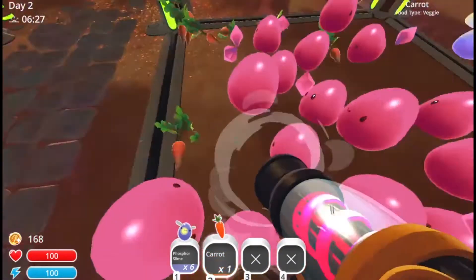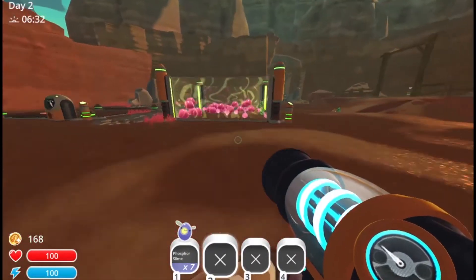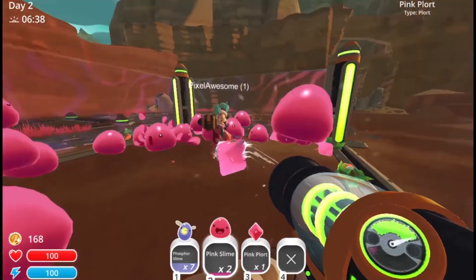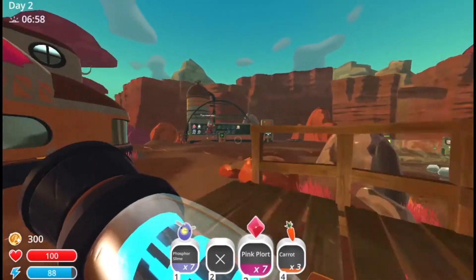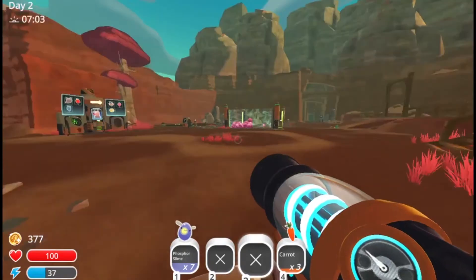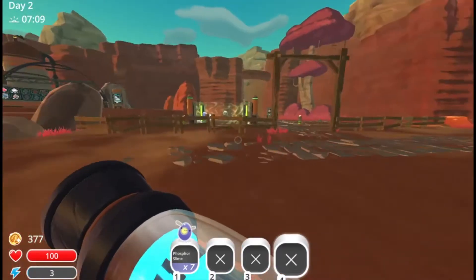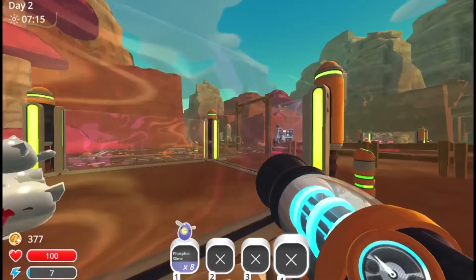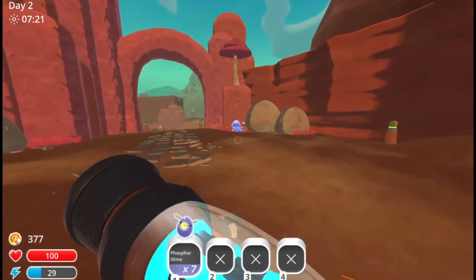These guys are hungry, so I'm just gonna feed them with some food. I'm gonna keep this one in my inventory so it doesn't die. I'm gonna collect all these pink plorts and if I hit shift I can sprint. I gotta feed the tabby slimes — tabby slimes eat chickens, they eat meat, and the only meat in this game is chicken. Don't feed them a phosphor slime! They seem okay though.